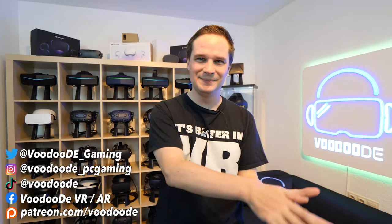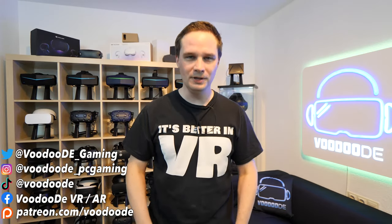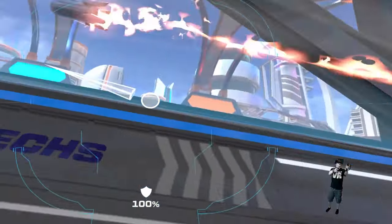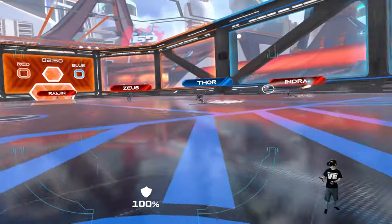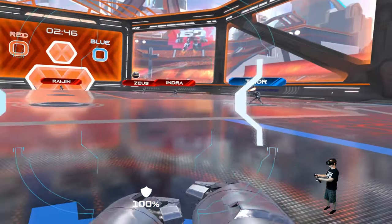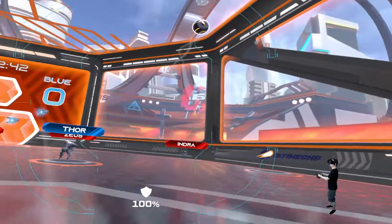Welcome back to virtual reality. My name is Thomas and you are watching Voodoo.de VR. Today we will play Ultimax in VR — this is an arena sports game. We have some robots with big gauntlets, and with these gauntlets we have to strike a ball so that it hits the goal. We can play in multiplayer 3 vs 3 or 1 vs 1. This is really interesting, so I will show you some rounds and the training.